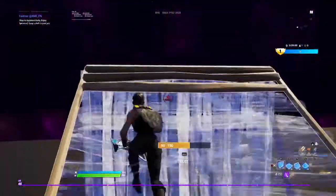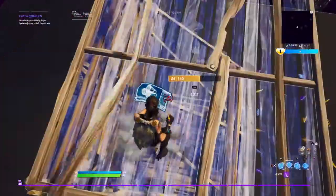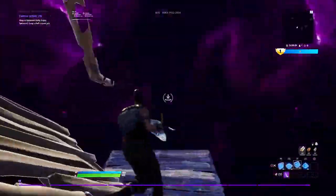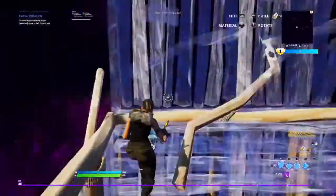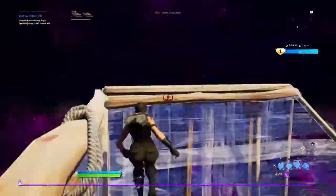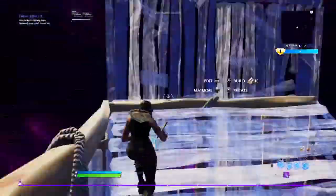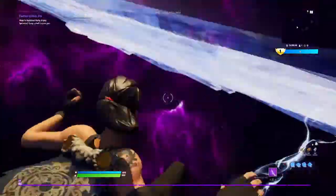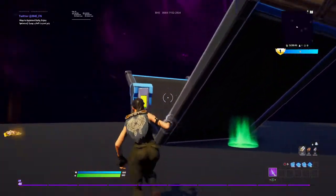So this one is basically you just do a 90, then a 390, and then you want to put a floor and a stair right here. This will reset your jump so you don't get tired. And then you keep doing that, and you'll be able to get the 90s off. You can just do 90s forever — it'll get you really high.